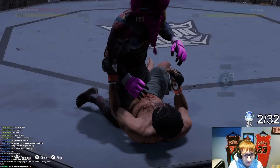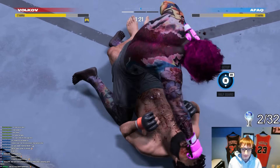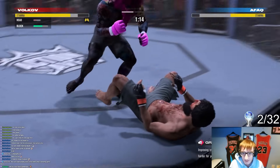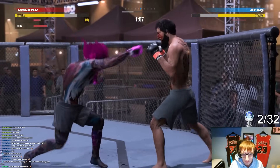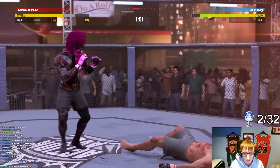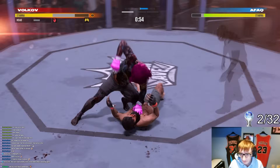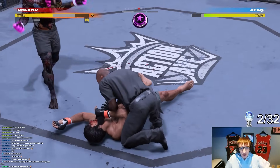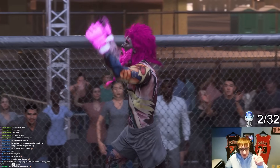Moving straight into the next fight in an actual octagon. Since I wanted to get the trophies really easily I put it on the easiest difficulty. So I tried to knock out — no pun intended — all the trophies tied to winning matches in certain ways, starting with some naughty ground and pound. We also got a trophy for upgrading a move during a fight, and then finished the fight by ground and pound to unlock that trophy too.